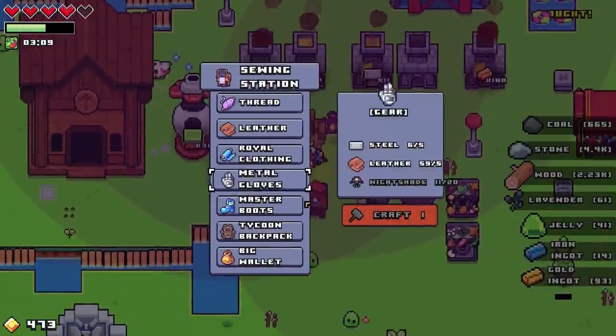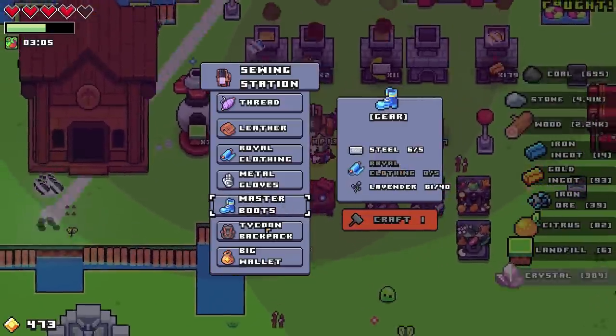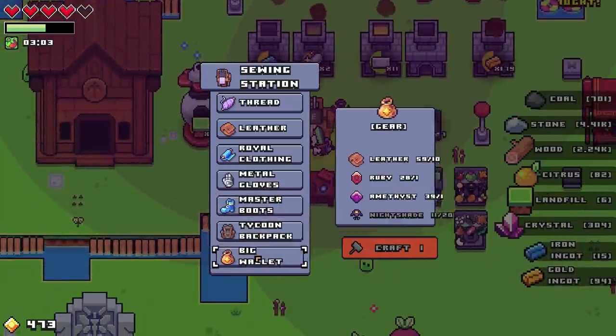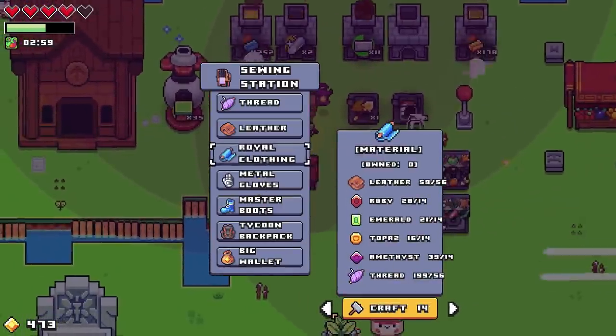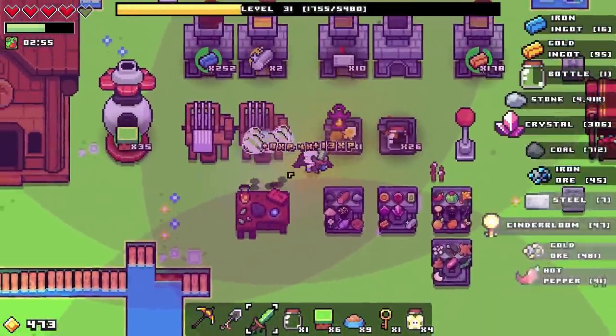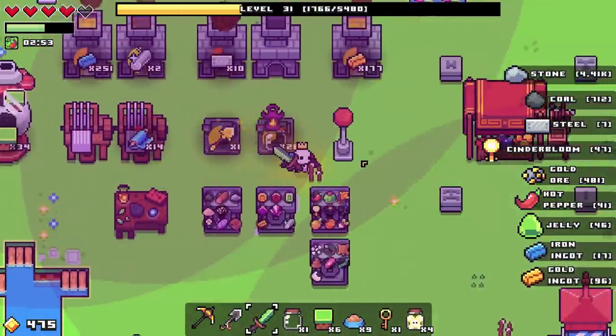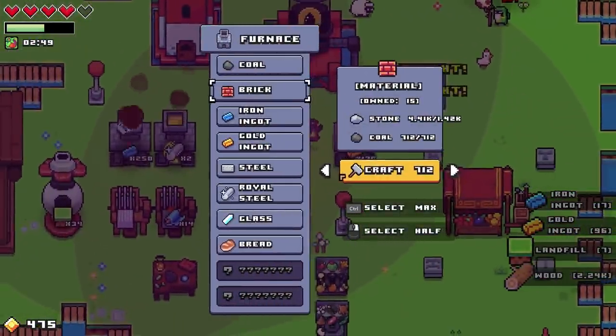We're finally upgrading our gear again — it's been a long time since the last time we were able to do that, too long. We could go for royal clothing and make master boots. How much royal clothing can I make? I can make 14 — go ahead and make me 14.